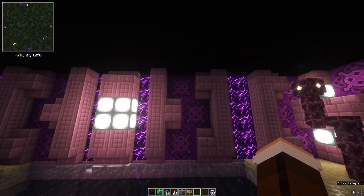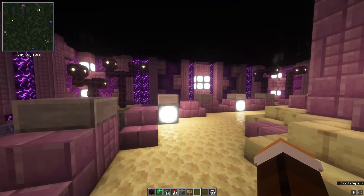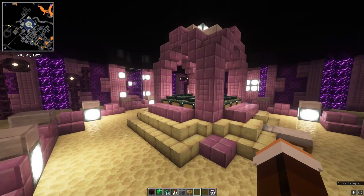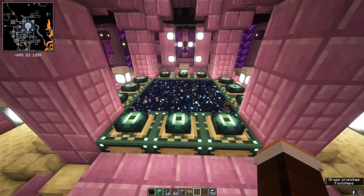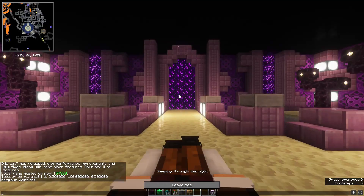It looks absolutely sick. He made use of the glazed terracotta blocks — very cool stuff — and sea lantern cracks. Gotta love that. Let's get on it, let's set our spawn.